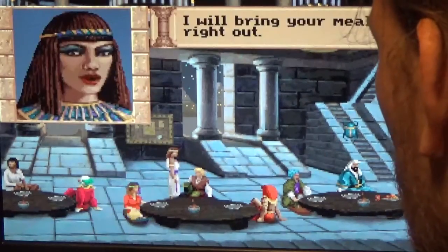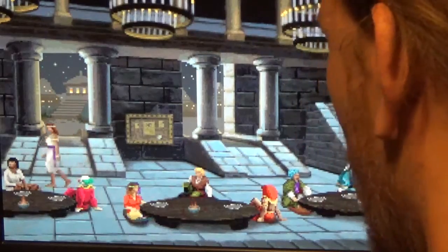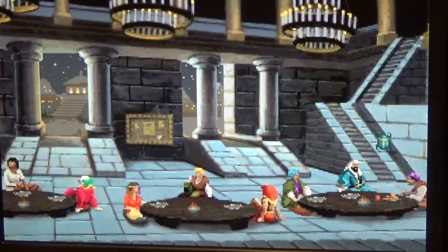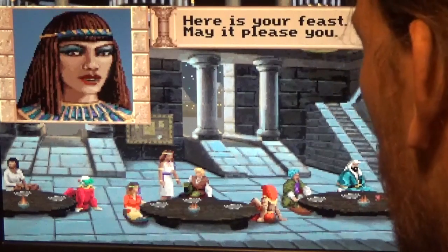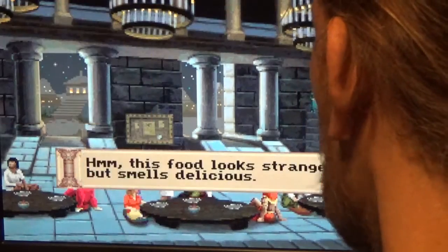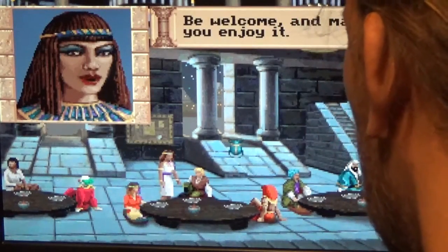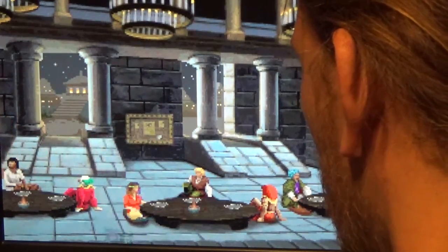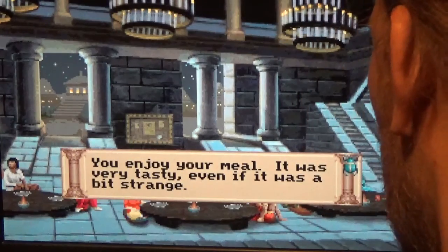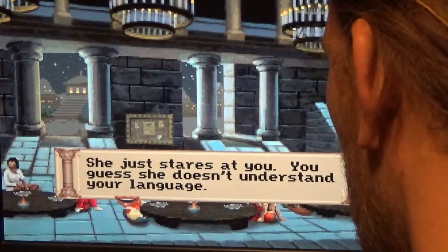Let's order a meal. 'You order a meal — I will bring your meal right out.' Look at that little flirty move she made towards us. Here is your feast — it looks strange but smells delicious. We pay the Welcome Woman for the meal: 'Be welcome and may you enjoy it.' We enjoy the meal — very tasty even if a bit strange. Let's try talking to the other guests — she just stares, doesn't understand our language.